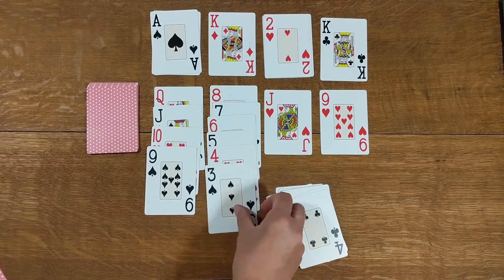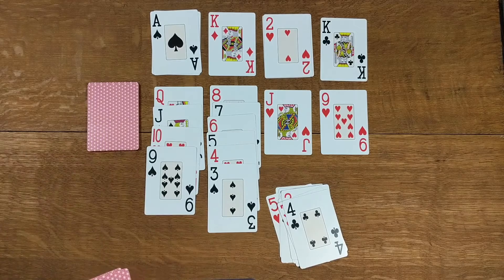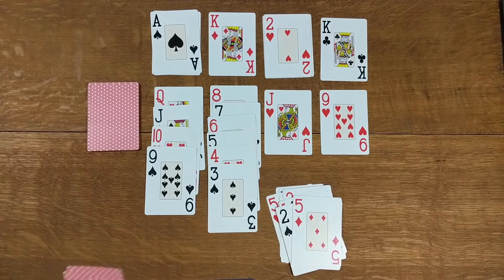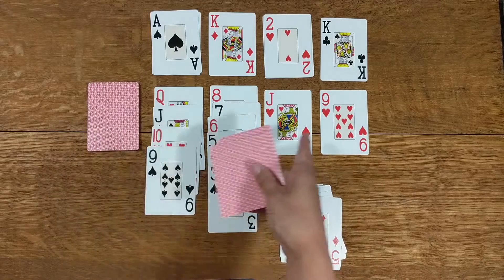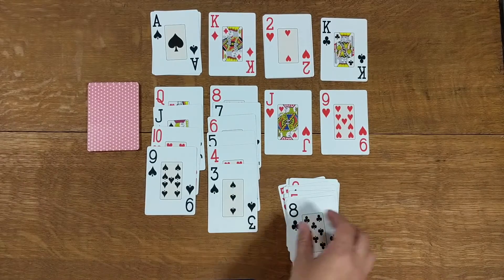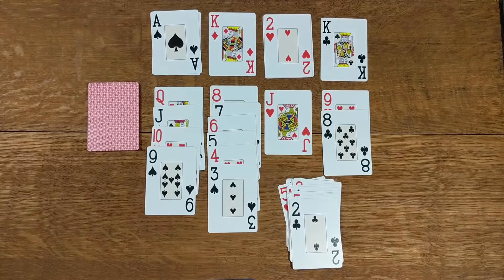Whenever you've managed to get a space along your line, you're going to fill it up with a card from the demon. Your aim is to get all of the cards out — not just out of the demon, but out of these piles. You're aiming to get all the cards onto one of those foundation piles.